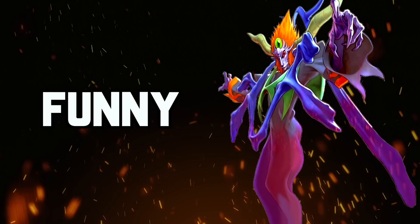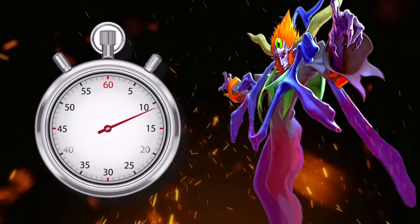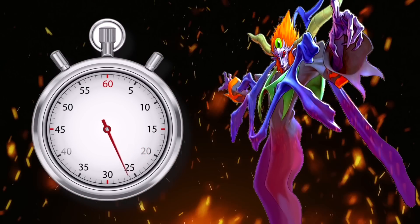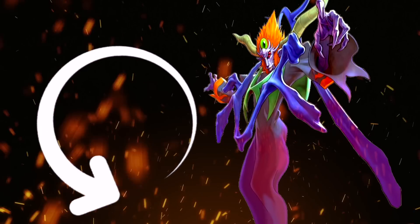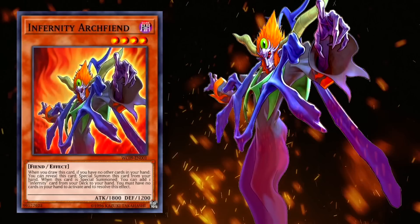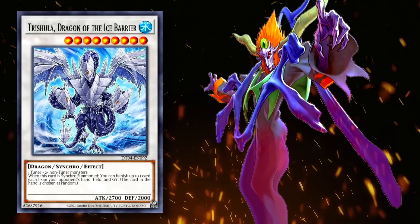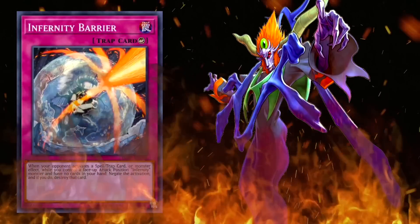I think Infernity is insanely funny to play because it forces people to sit through a five-hour combo with a great end board that's basically unbreakable unless you use something like Lava Golem. He put that in parentheses in a new paragraph. The idea is to empty your hand ASAP and get a loop going of being able to keep resummoning Infernity Archfiend in multiple ways. You can do cool things like summoning Double Trish and Blathnir to empty your opponent's hand, or making the fattest Apollousa with Baron and Infernity Barrier.